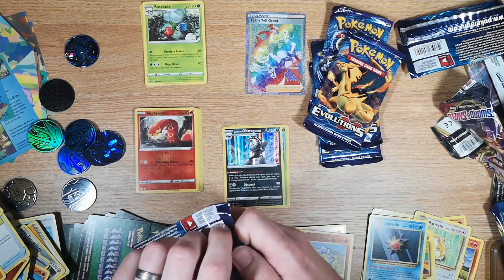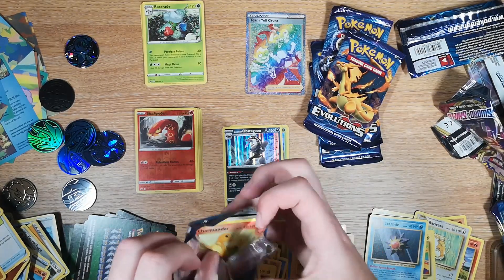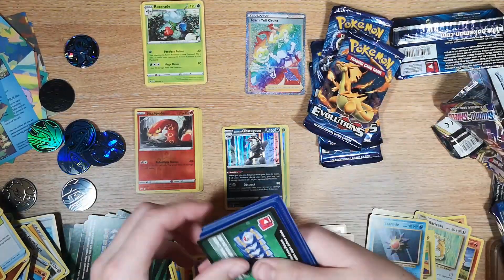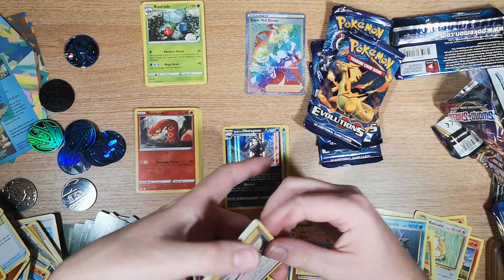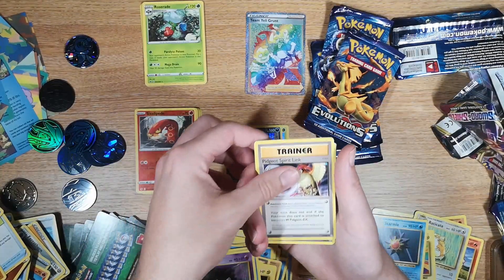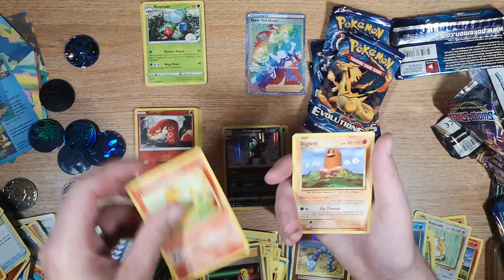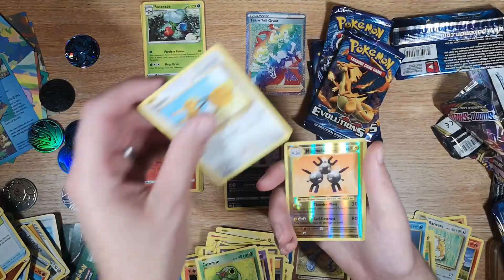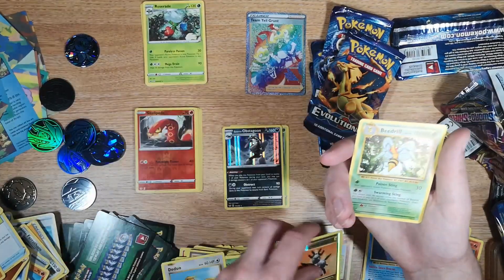We're not going to get anything — we haven't even got one holo yet. And again — two, three to the front. Pidgeot Spirit Link, Blastoise Spirit Link, Switch, Charmander, Diglett, Drowzee, Caterpie, Doduo, Magneton reverse — our first rare reverse — and a Beedrill.